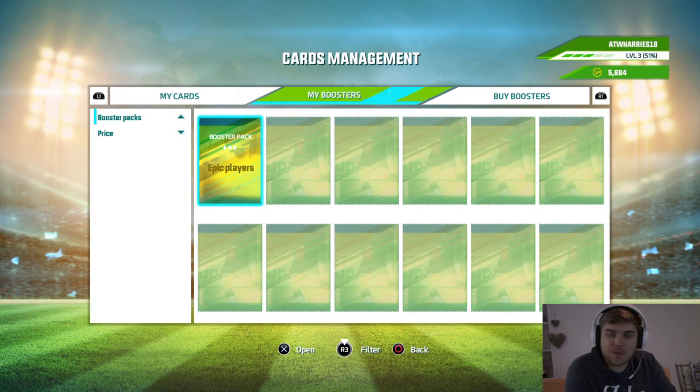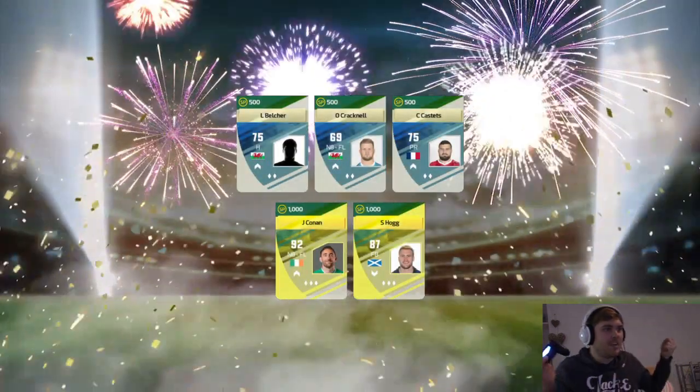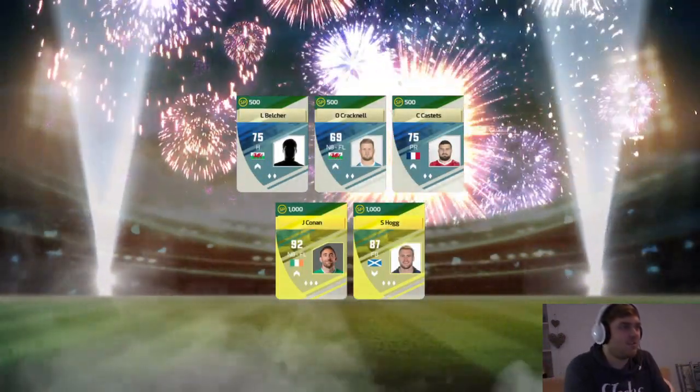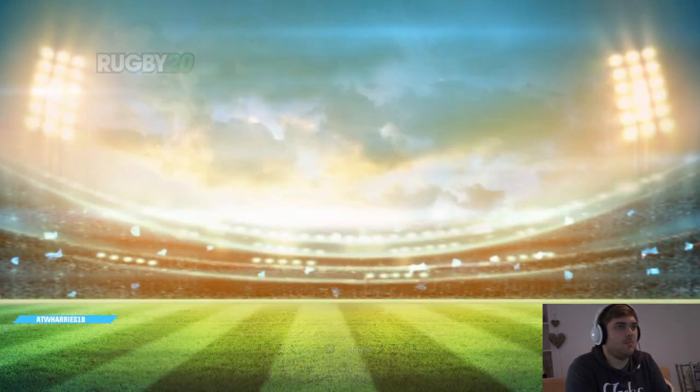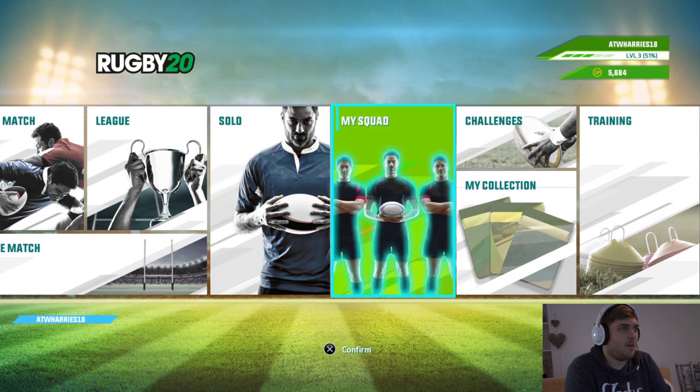Here we go — the Epic Players. Are you ready for this? Let's do this. Please be someone good. Stuart Hogg! Yes! That's a brilliant player. Awesome. Some superstar players on our squad now.